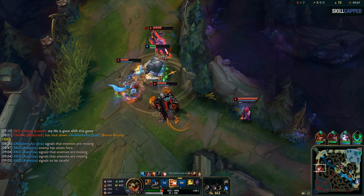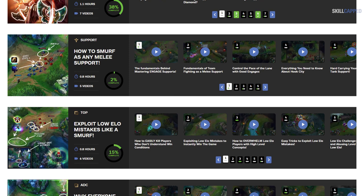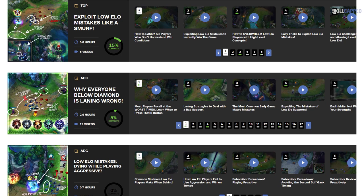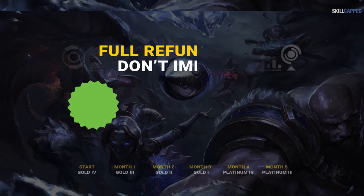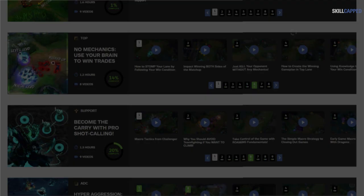By the way, we released some crazy guides over at Skillcapped which are exclusive only to our subscribers. We have over 700 guides covering everything you need to know to rapidly improve. We also send our challengers into EloHell every week to see how they climb out of the most extreme scenarios with the worst teammates imaginable, all wrapped up into courses you can watch right away. And if you don't significantly improve while using Skillcapped, you get a full refund. So what are you waiting for? Sign up today and escape EloHell.